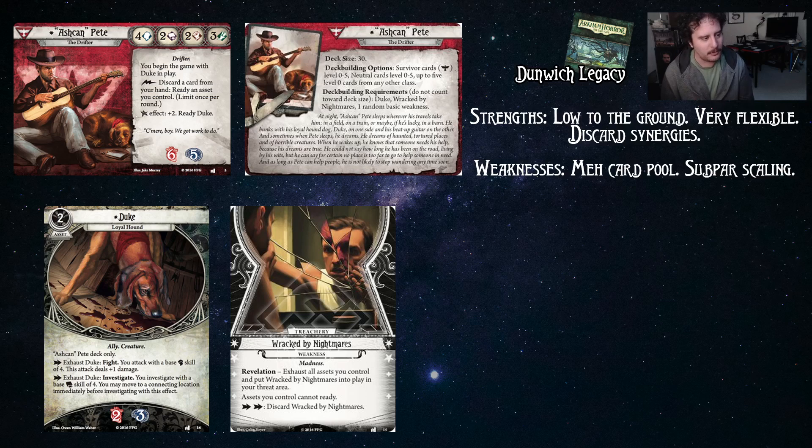His weakness is the card pool, because survivor zero-to-five is really just survivor zero-to-three — they did some high-level survivor cards and then stopped. This means his scaling is subpar. He's really good at level zero, but as scenarios demand more — like a five-shroud location or an enemy with five attack — Duke is going to start falling behind while other investigators with their card pools are likely able to keep up better than Ashcan can.